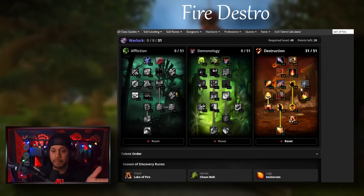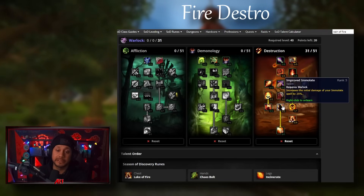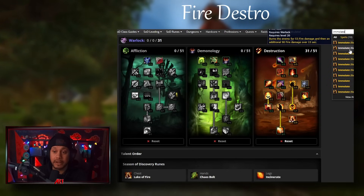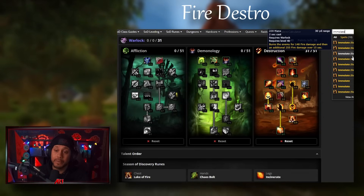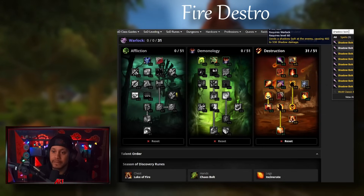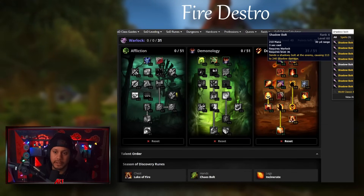The next build I show is more of an imp build, so if you're wondering why I don't have imp here, I'll get to that. Five points into Immolate - we get a fresh rank of Immolate at level 40. Immolate is going to do a decent amount of damage. Our corruption is level 34, our Drain Life is level 38, we don't have the best version of most abilities besides Immolate. Our Shadow Bolt rank at 36 isn't horrible, but the next rank is 42.